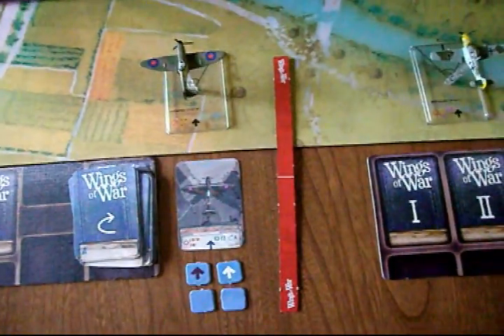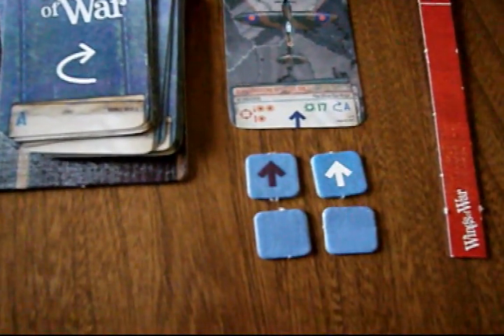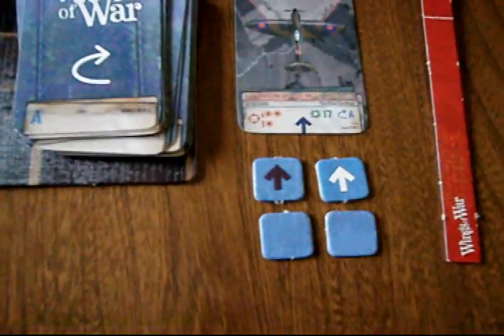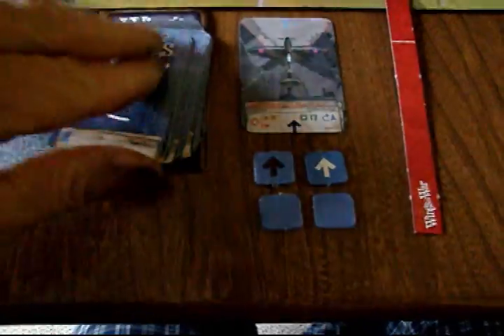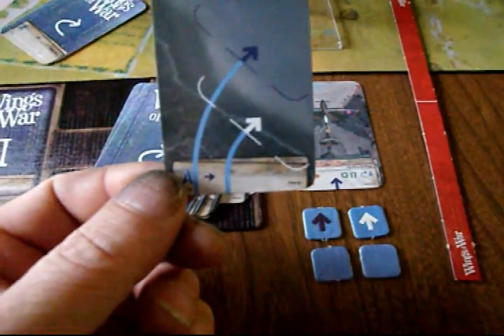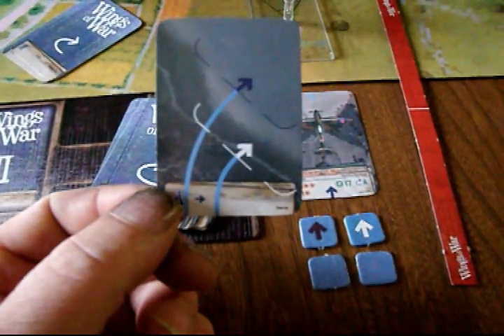I'll go over that in a few seconds. The other things in front are the speed indicators. What these speed indicators are: if you have the blue one down, it means you're going fast; if you have the white one down, it means you're going slow. The two other ones are just to try and trick your opponent. Here's an example of a maneuver card — if you had the white speed down, you would follow the white arrow on the card; or if you had the blue marker down, you would follow the blue.